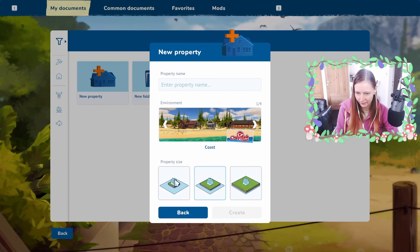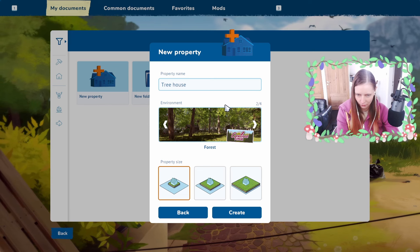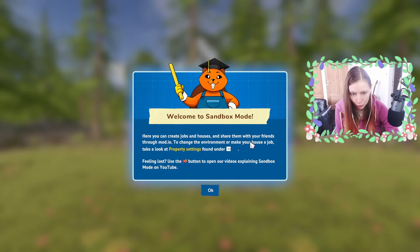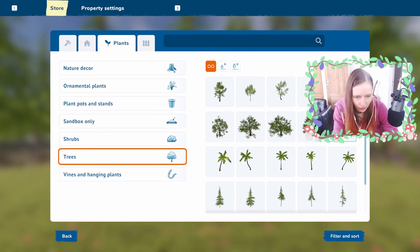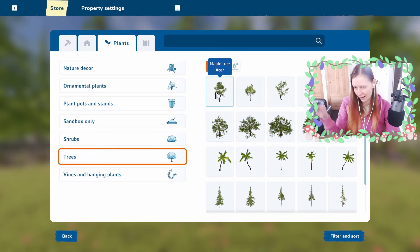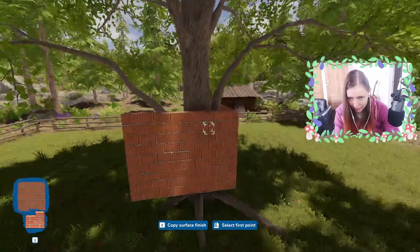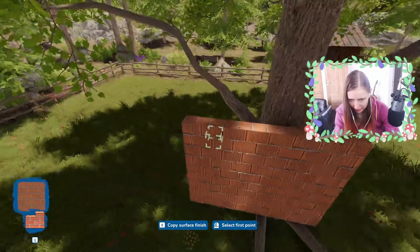I'm gonna create a new property. So my vision is a treehouse. I feel like we're gonna go for the forest, because I think it'll be fitting. You can make custom jobs here, that's cool. So I wanna get a tree in first — I want something with a long trunk, so the leaves will be kind of like on the roof of the building and not clip into it. I'm gonna go for this one, put it dead center of the lot.